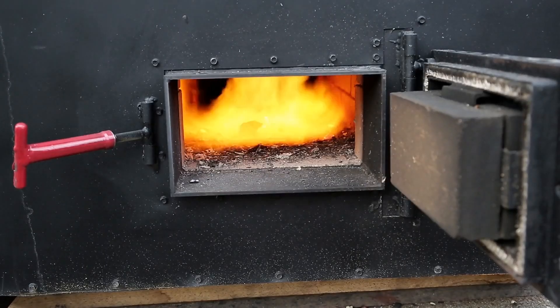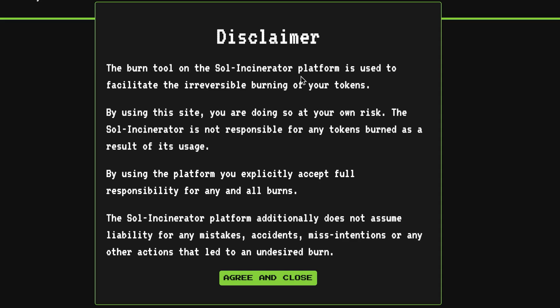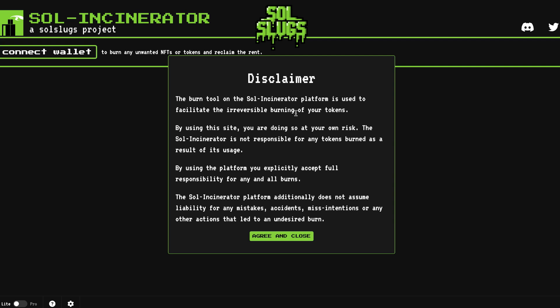We're going to go to a site called Sol Incinerator at sol-incinerator.com. It gives you a disclaimer stating that the burn tool performs an irreversible burning of your token — it will be destroyed and there is zero way to reverse this. By using the site you do so at your own risk. Sol Incinerator is not responsible for any token burned, and by using the platform you explicitly accept full responsibility for any and all burns, including any mistakes, accidents, or misintentions that led to undesired burns. So use this at your own risk and be as careful as possible.